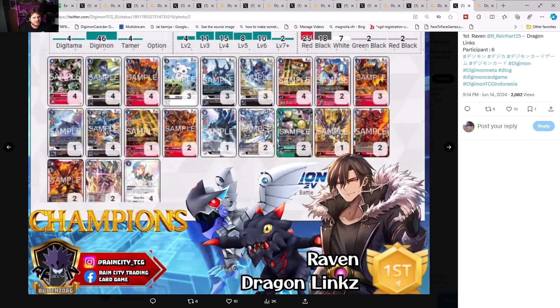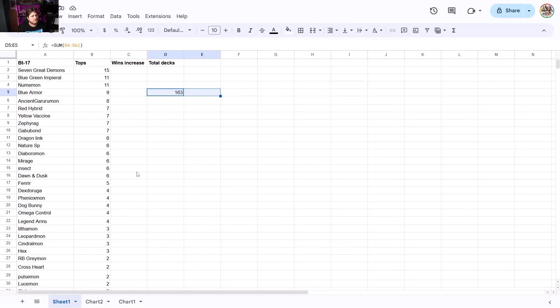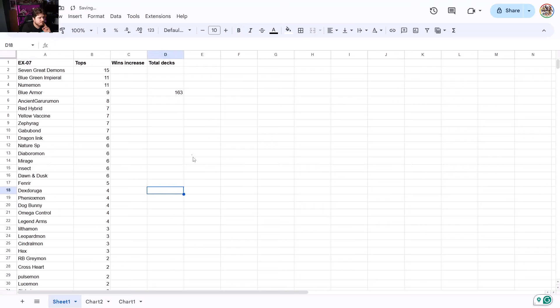That's the last deck we're going to talk about. This was a great look at EX7. All in all, 163 new decks from the beginning of EX7 to the end — not bad to see where it goes. Hopefully you enjoyed the video. Hit that like button, hit that subscribe button. Stay safe, stay healthy, and I'll catch you in the next one. Peace.